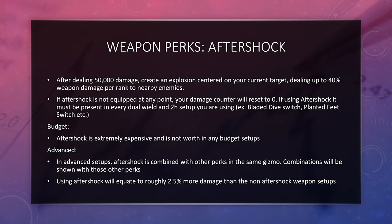Let's talk about Aftershock. After dealing 50,000 damage, it creates an explosion centered on your current target, dealing up to 40% weapon damage per rank to nearby enemies. If Aftershock is not equipped at any point, your damage counter will be reset to zero — which means if you're planning on using switches in your PVMing, you'll want some rank of Aftershock on all of those switches as well. In a budget setup, Aftershock is extremely expensive and not worth it. In an advanced setup, the Aftershock perk is combined with other perks in the same gizmo. Using Aftershock equates to roughly 2.5% more damage output than non-Aftershock weapon setups, but it can cost about 750 million coins per combat style, so you really need to weigh the pros and cons.